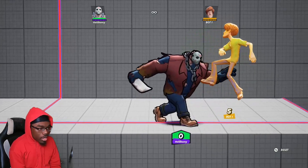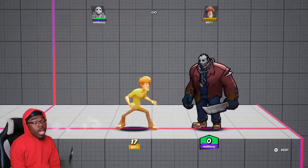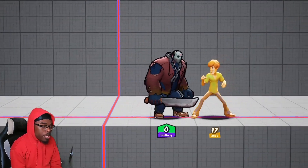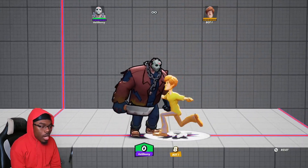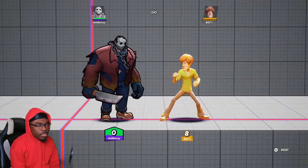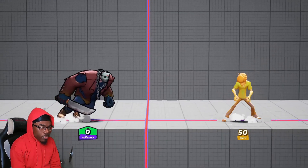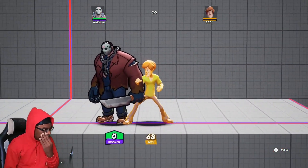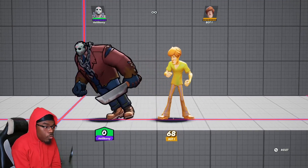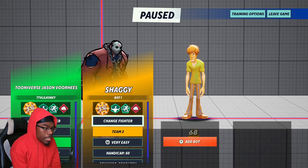Jason has a standard three-hit jab string — two slashes that end in a grab you can throw either forward or backward, which is good for mix-ups. He also has a down smash which is a stomp that sends the opponent upward. At around 40 to 50 percent you can combo off of the down smash, but at earlier percentages not really.